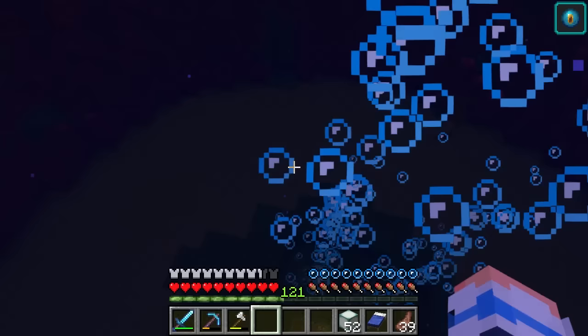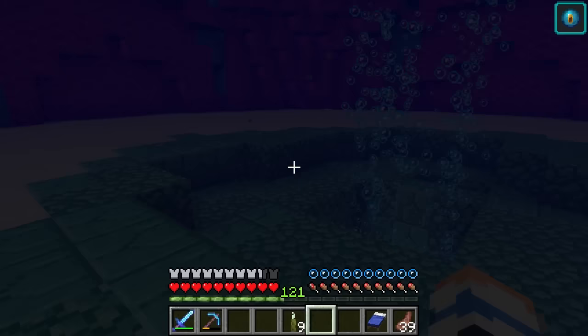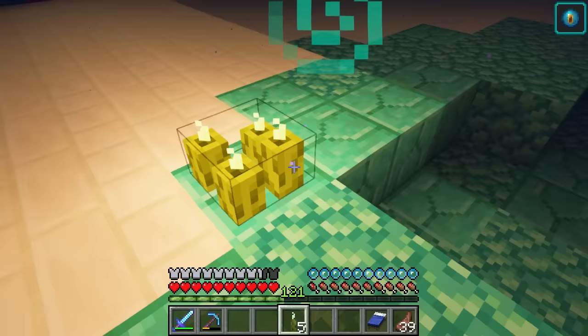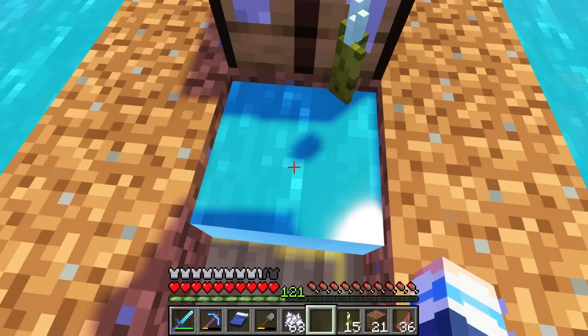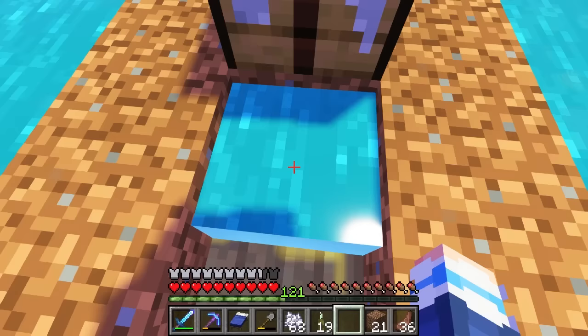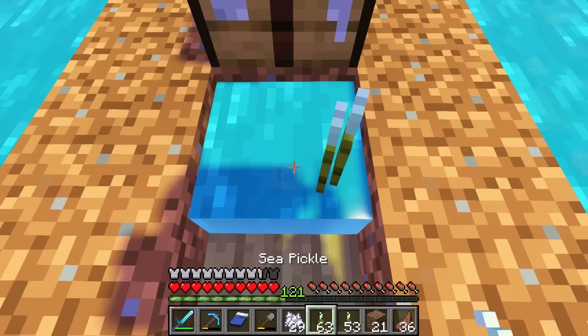Now currently this roof area is super dark and ugly, but we're about to make it the most amazing axolotl habitat you have ever seen. But first we need to light this up. I've got my sea pickles here and they give a beautiful glow. Unfortunately, we're going to need more than nine to illuminate this whole place. So I have once again traveled all the way to the coral reef to grow some sea pickles, and by just keeping this up, I now have a little sea pickle factory for unlimited sea pickles.